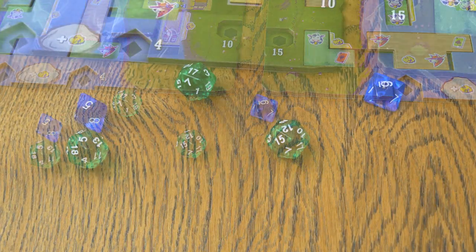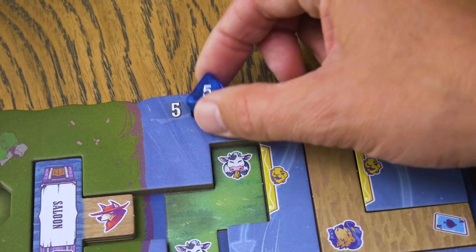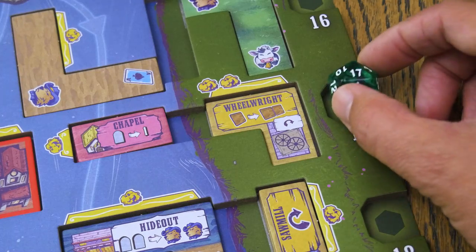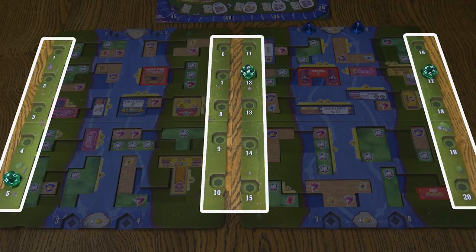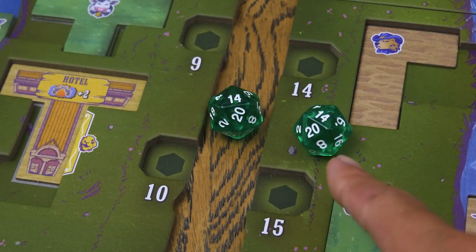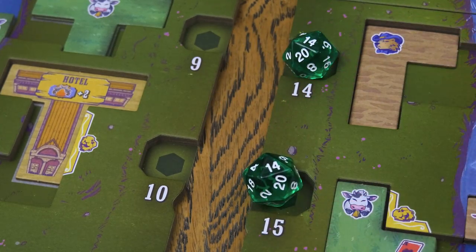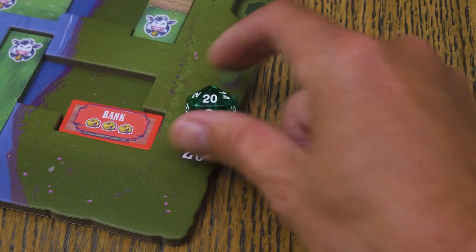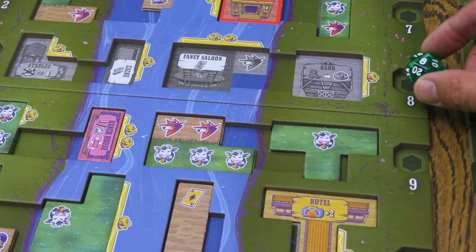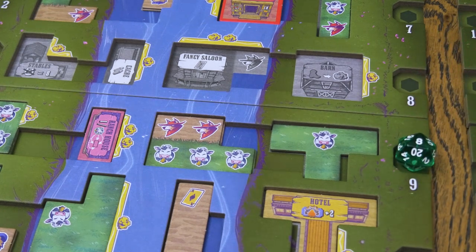To begin each drafting round, the first player rolls all the dice and places them in the matching slots along the edges of the tile trays, and all the players at the table can help do this. The prairie dice are placed along the left and right sides while the river dice are placed on the river. If two or more dice show the same number, place just one on that number and the rest on the next numbers. And in the case of multiple twenties, move them to the one spot and so on. Additionally, if a die is ever on an entirely empty row or column, instead place it on the next sequential number as well.